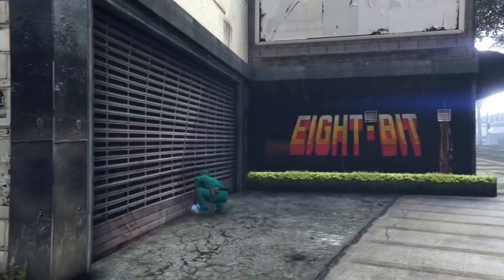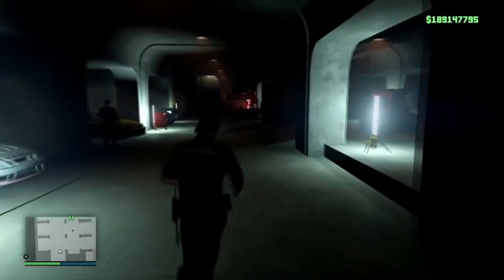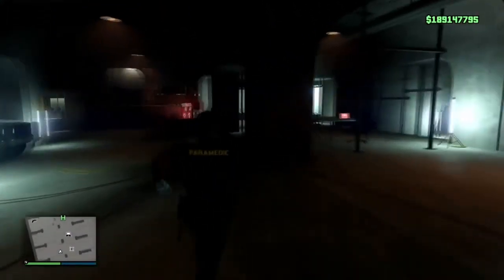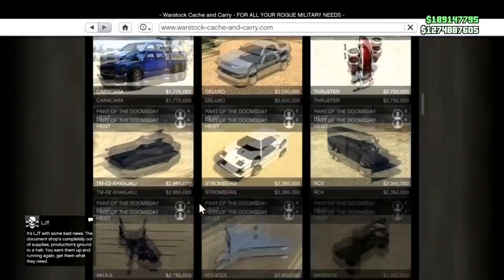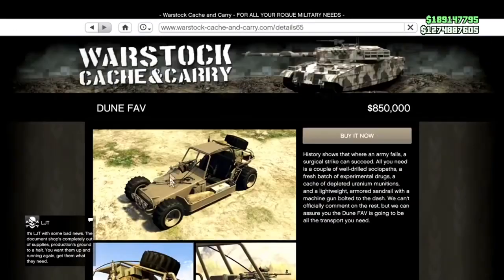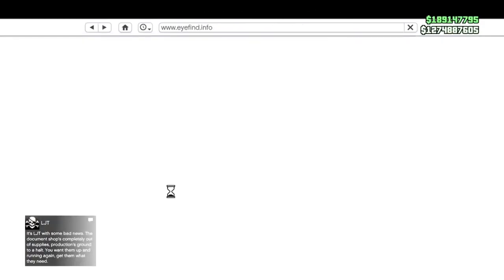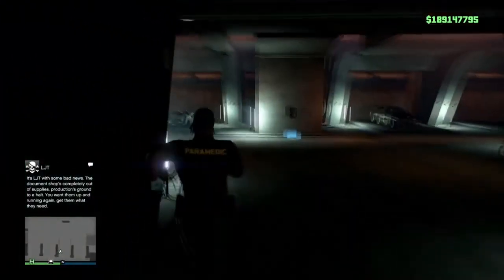Now by your arcade, you're going to want to have a Dune Fav. The Dune Fav is a vehicle under War Stock and it's $850,000. If you have the Criminal Enterprise Starter Pack it's free, but if you don't it's $850,000. You might be asking how this is a money glitch if we're losing $850,000 - basically if you're duplicating a vehicle that sells for more than $850,000, you're still making profit.